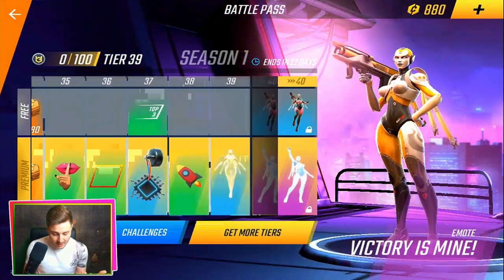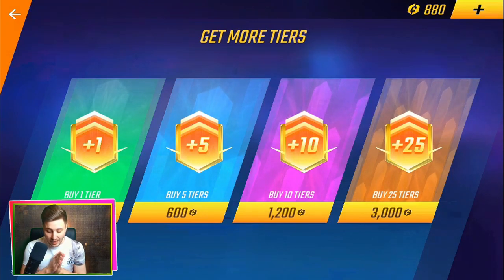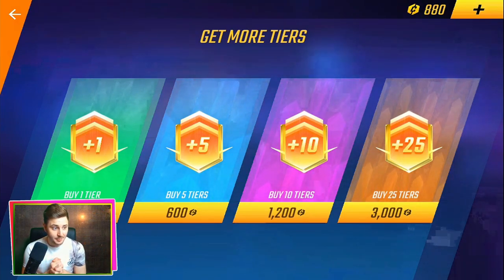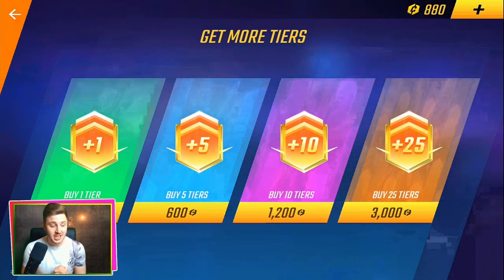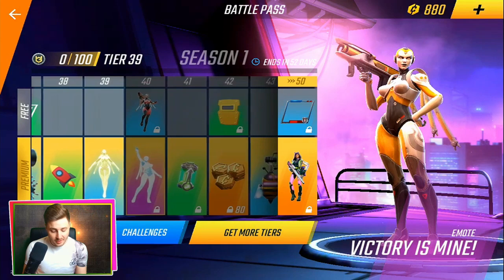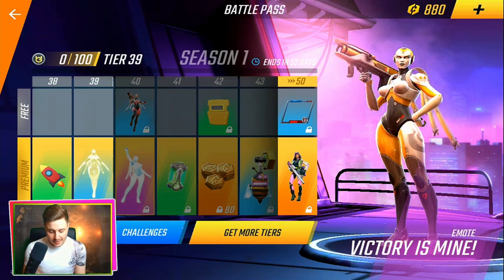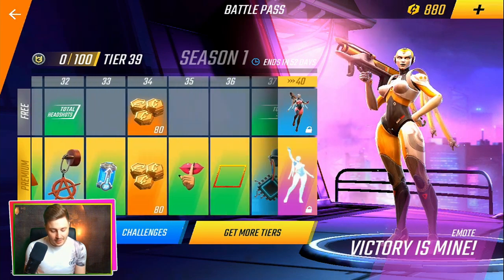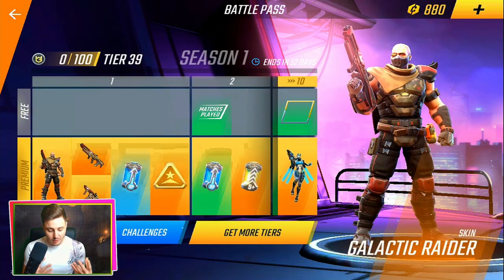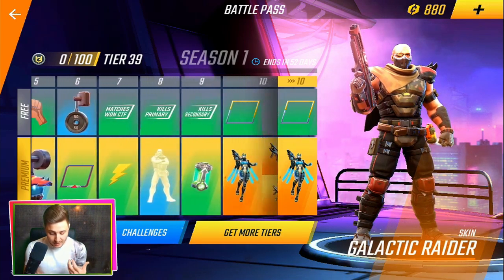We are all the way up to rank 39. I'm just going to check how much it costs for more tiers. If you want to buy one tier, it costs 120 credits. Five tiers is 600. Ten tiers is 1,200. And buying an extra 25 tiers on top is 3,000 credits — that's quite a lot. Me personally, with the Battle Pass, I like to grind it and unlock them myself through hard work. We're going to go through some of the skins we get so far. We've got a Galactic Raider skin from the Premium Pass — that's for John Slade. Looks dope.